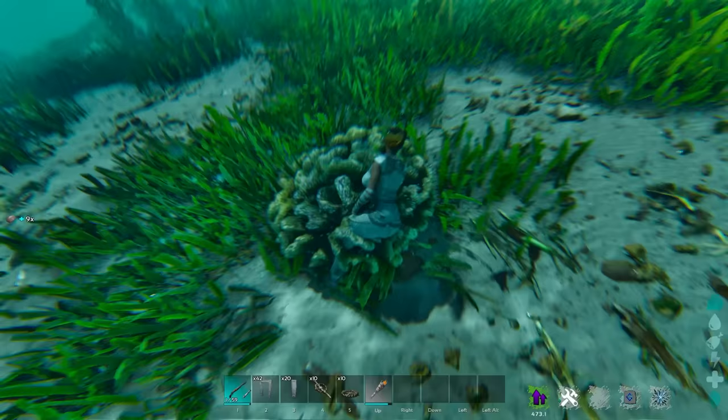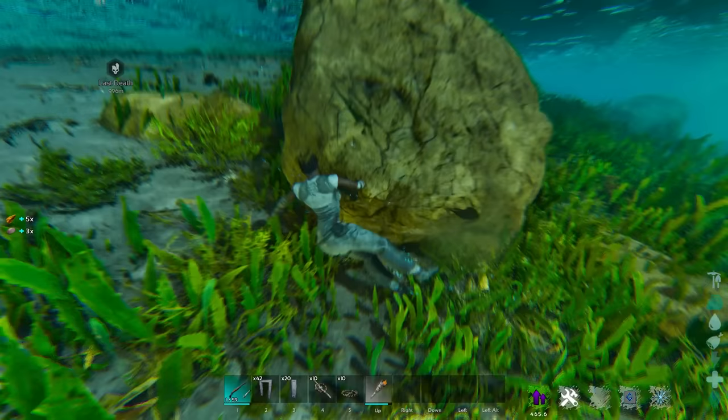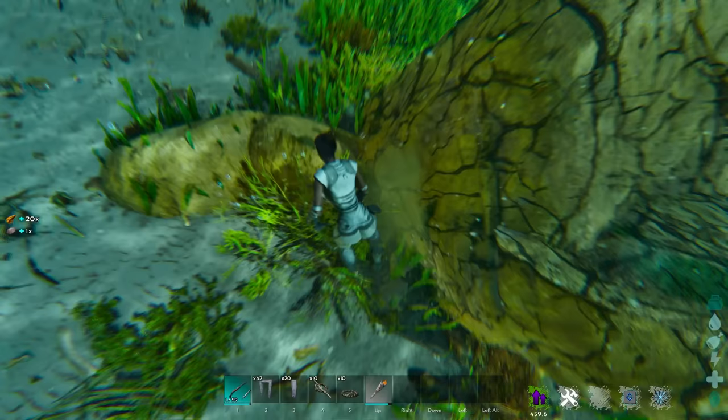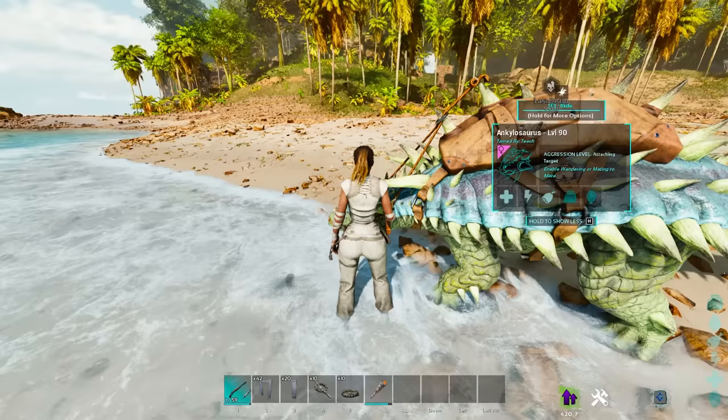You don't even need a creature — you can get metal and all those more difficult resources just by going into the water. Just make sure you check your oxygen and your weight. Remember those first 10 levels pumped into weight? This is where that starts to matter. Free metal, free flint, free everything you need without having to go up a mountain at all. Resources near the shore are a huge advantage introduced in Ark Survival Ascended.